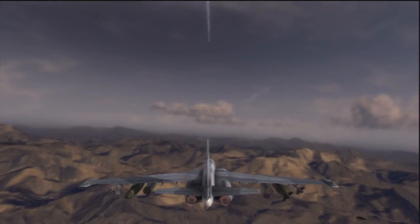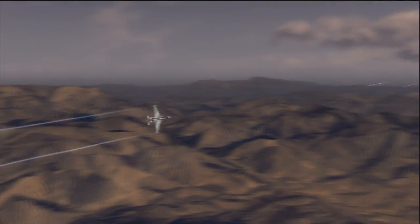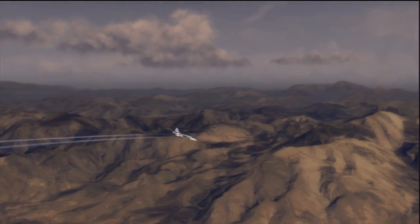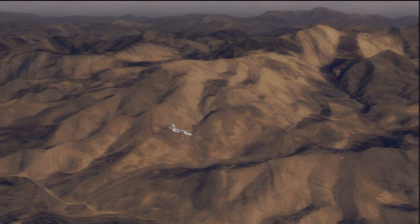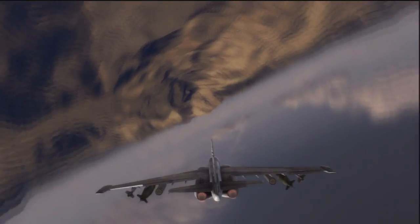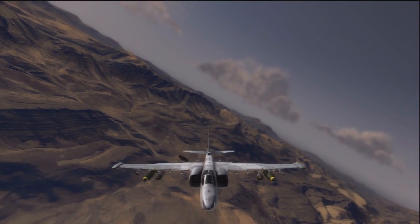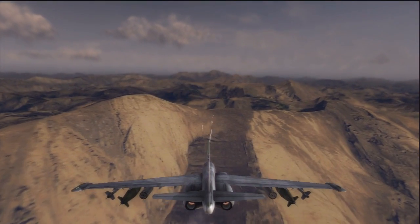The Su-25 is armed with a GSh-30-2 30mm autocannon with a 250-round magazine. This is the same gun as on the Su-35BM, but it does a heck of a lot more damage. The Su-35 and the F/A-18 Hornet need about four or five passes with full fire on the frontal armor to destroy a tank. The Su-25 and the A-10 need only one or two passes if you know how to aim.